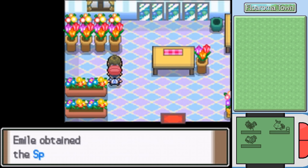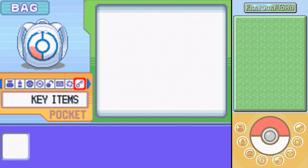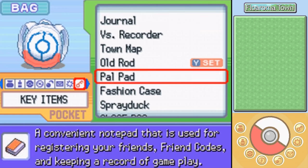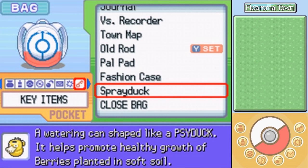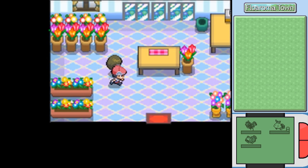A trainer asks us to water berries using the Sprayduck watering can, and we receive it. This is easily one of my favorite items in all of Pokemon. I know it's the same function as the Wailmer Pail, so why would I like it more? Just look at that sprite! I think the only way it could be more perfect would be if it was coming out of Psyduck's nostrils to water the flowers with its snot. That sprite is perfection - how is that not more well-referenced?